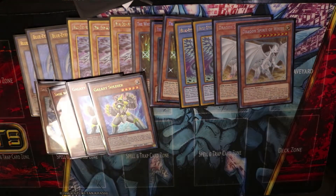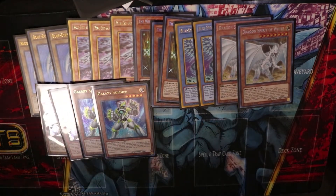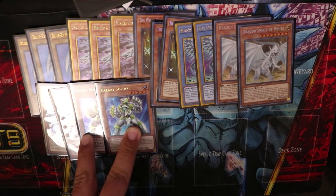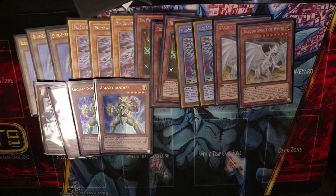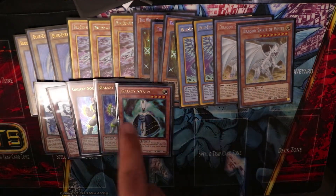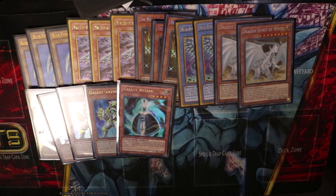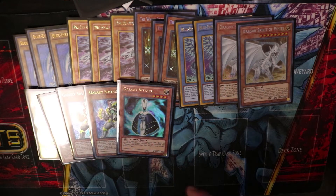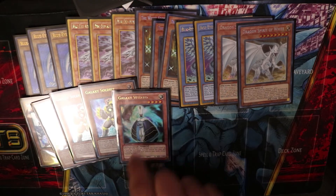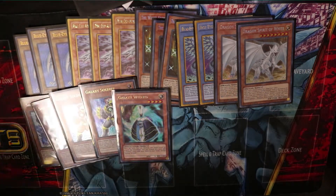A lot of other Blue-Eyes deck profiles run three Galaxy Soldiers, but I only run two because you only need two to execute the combo — the third one just becomes a dead draw. So instead I run one Galaxy Wizard. His effect: when he's summoned, you tribute him to add a Galaxy Soldier to your hand. That way we don't have a dead third soldier. Also, if you've already used the Cyber Infinity combo and he's in your hand, he's still not dead — you can summon him, treat him as a level eight monster, and overlay into a rank eight.